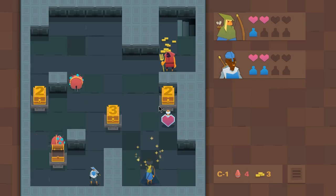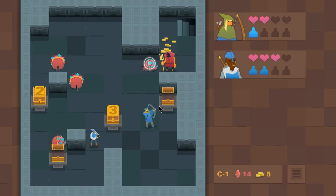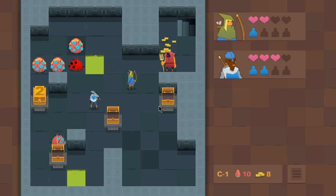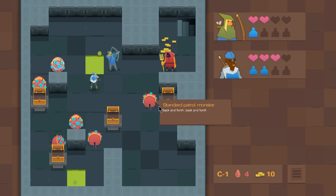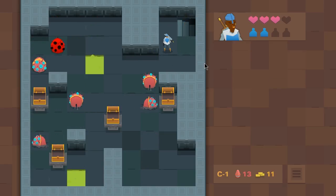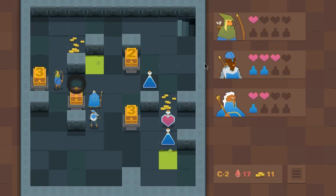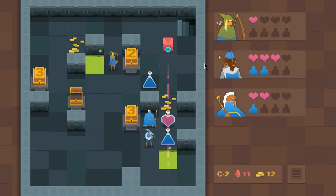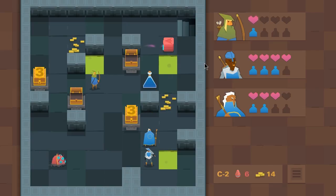However, it adds some interesting nuance to it that made me play more than I would with your typical roguelike. Basically you start with one character, everything's randomly generated as far as I can tell — your party, your starting level, everything like that. You're dropped into a small dungeon with an exit. The first level you start with one character with one health and one ability use, represented by the blue potions. As you go through the level, you pick up gold and new allies to control.